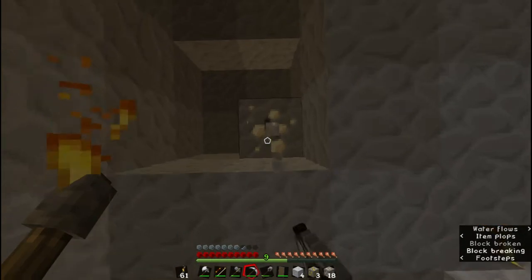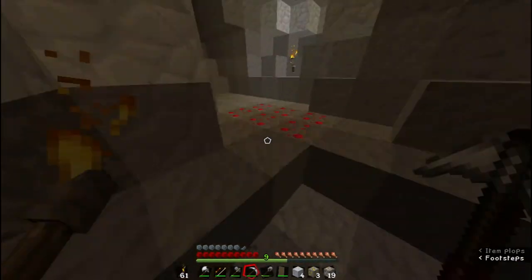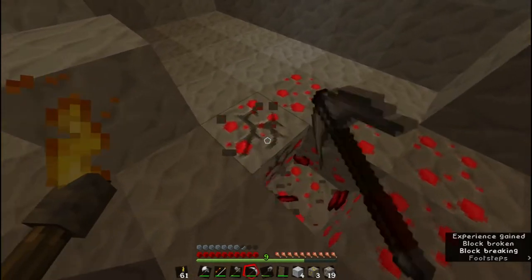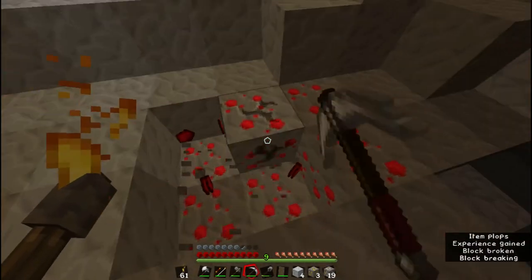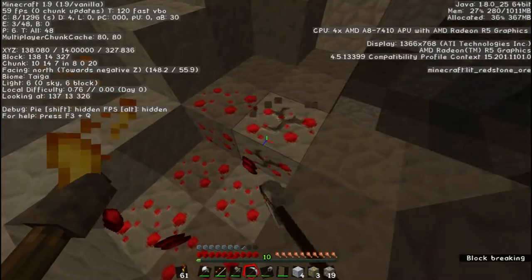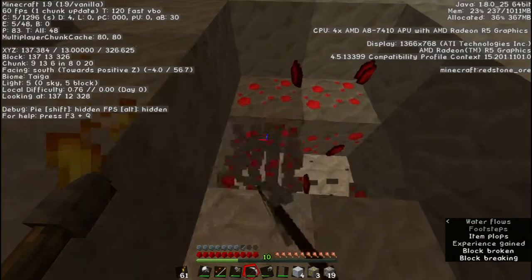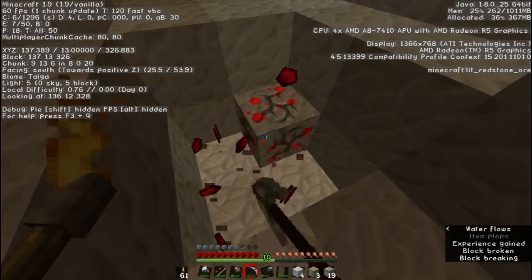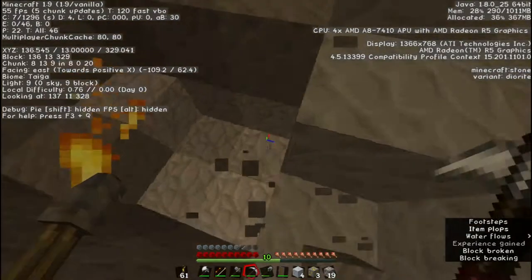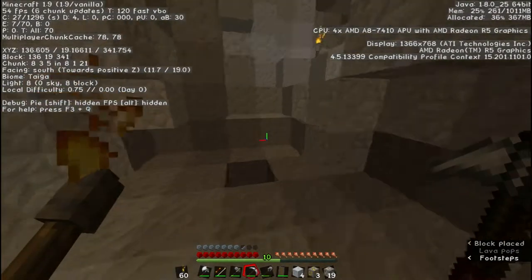I think I'm going to stick with iron because it's easier to snag up stuff — it'll be quicker to mine. Let's grab some of this redstone. I think we're doing pretty good. Y14 — we're right around that diamond range, guys, we're so close! And we got that iron pickaxe at our disposal to collect diamonds.